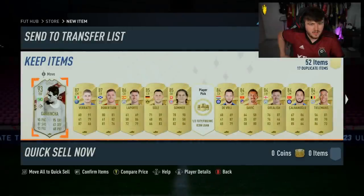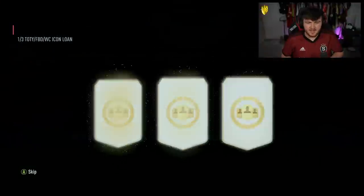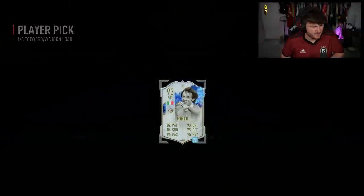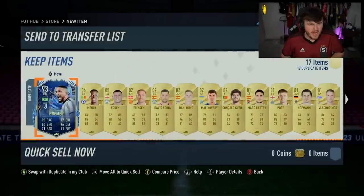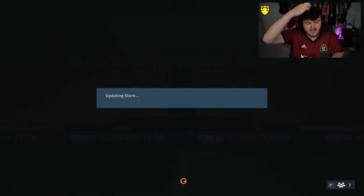I'm quite happy with that. What was our loan? I couldn't even get a Carlos, to be fair. I'm happy it wasn't, in all fairness. I'll take Pirlo — I don't really care about the loan anyway, I'm going to discard it. I'm quite happy with Garrincha. A TOTS Prema dangler as well!